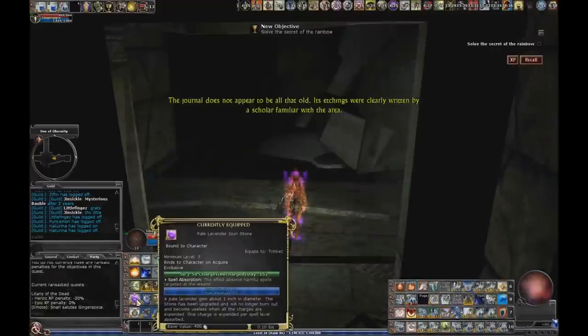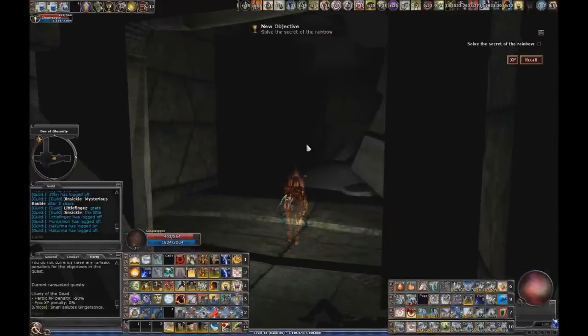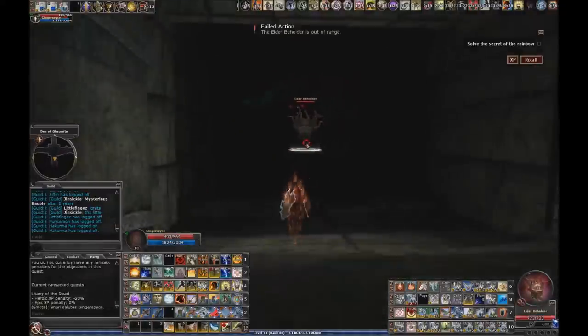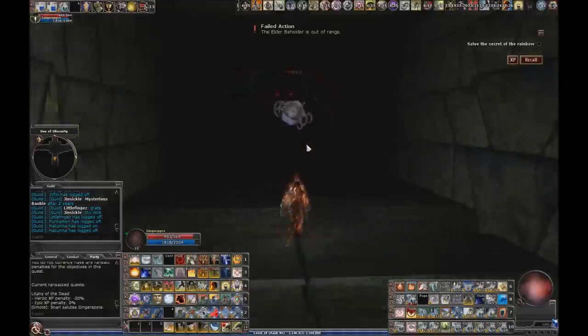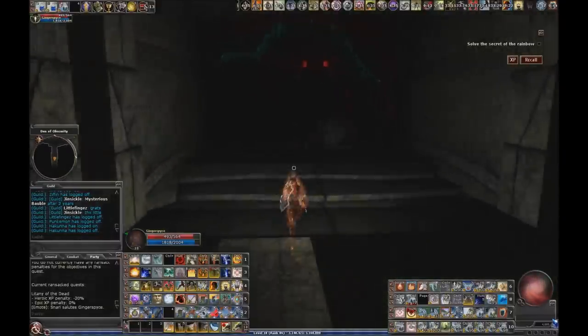We're going to put on the spell absorption because if this beholder gets us with his anti-magic stuff, we won't get debuffed. See if we can one-shot him. Hell yeah! Call lightning for the win.